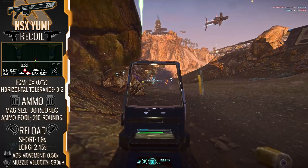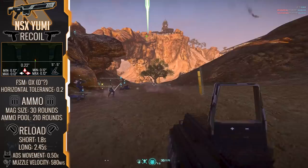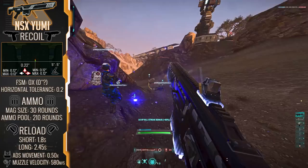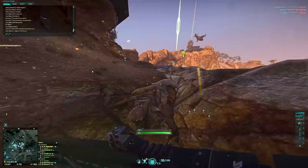Ammo-wise, we have a 30-round magazine — six bursts per mag before needing to reload — and a 210-round ammo pool, with a relatively fast 1.8-second short reload and a 2.45-second long reload. Muzzle velocity sits at 580 meters per second, and we have a 0.5 times ADS movement multiplier, which is pretty average in the world of assault rifles.